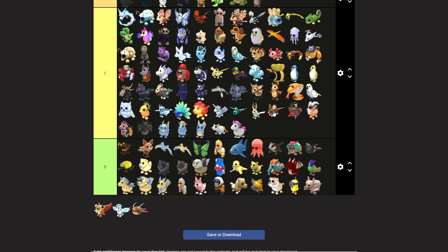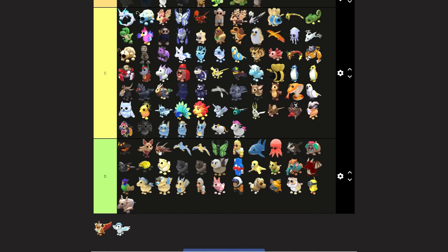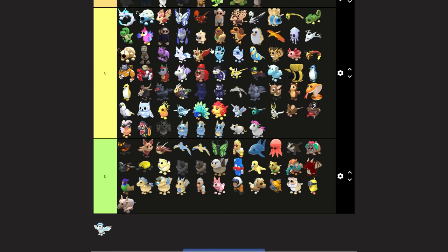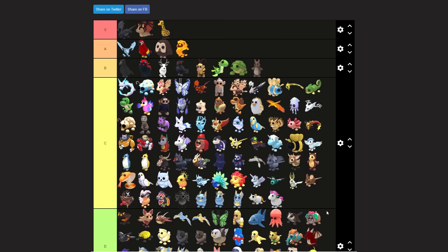This hermit crab thing is kind of low C tier. I have no idea what this leviathan thing is called - I'll put it down here; let me know if it deserves to be higher. I'll put this under the kitsune. The last pet we have is the winged horse, which I'll put under the king bee. That is my list!